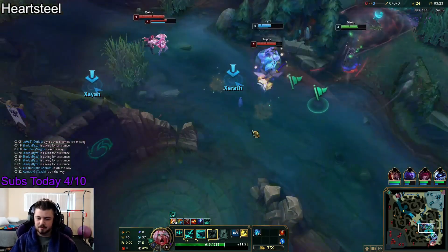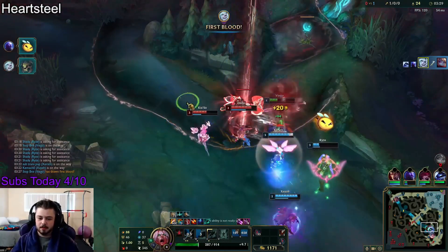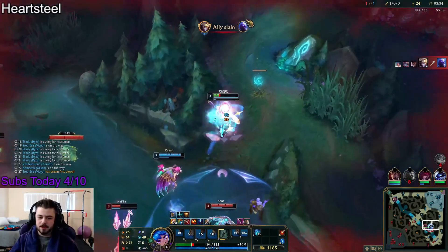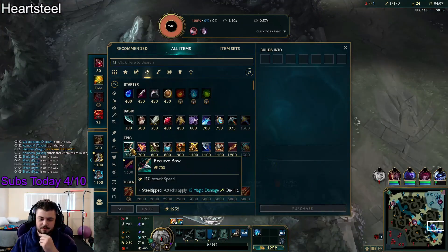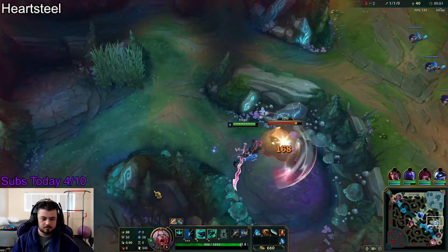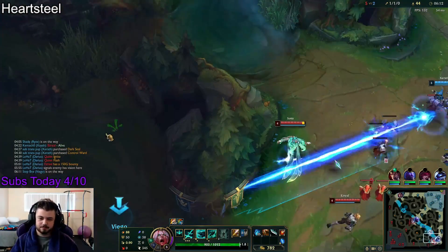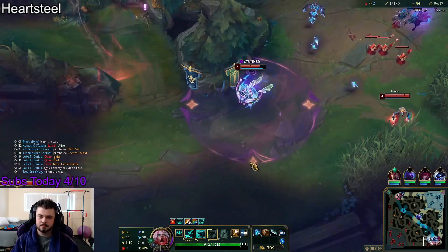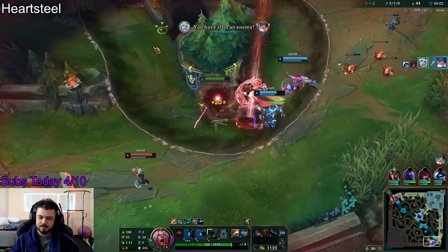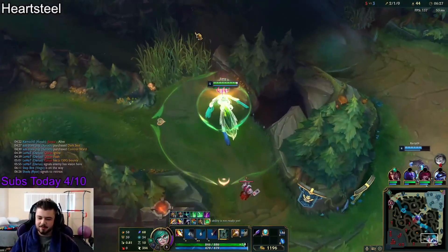I wanted to start bot lane, but there ended up being a scuffle in the river. Luckily I was level 4 for it, so I was able to pick up the Poppy kill. I backed and went bot lane again, which is pretty much just going to be the story of this game. Pretty much every game that you can camp bot lane, you want to. If there's ever a scenario where you have to camp top, it's usually against your will.